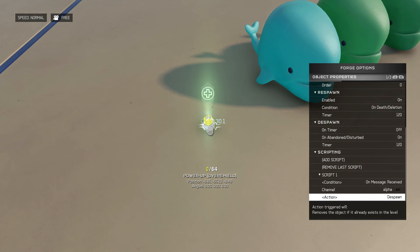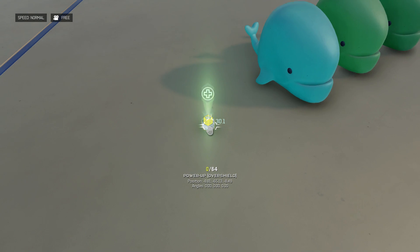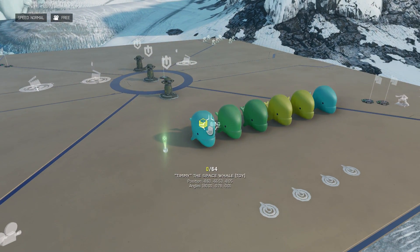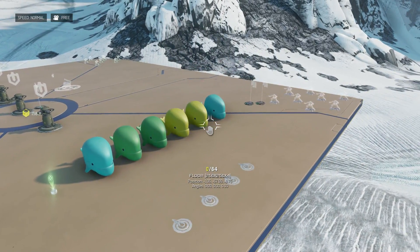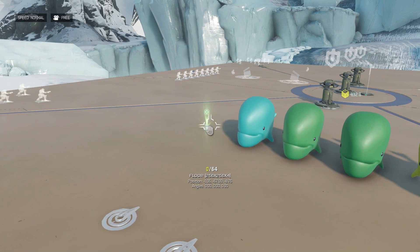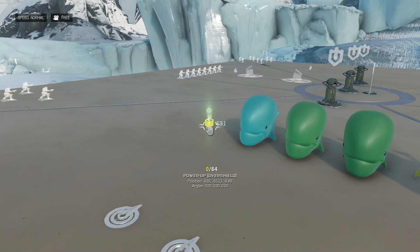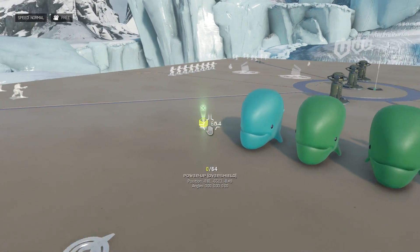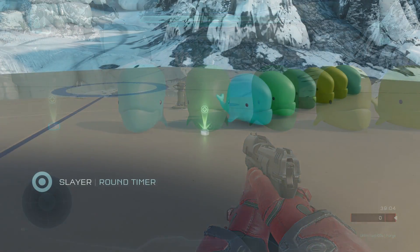Long story short: five seconds into every round after the first, we send a message on alpha; and 13 seconds into the first round, we also send a message on alpha. That accounts for the difference in intro times. On the object we're affecting, we simply say on message received alpha: despawn, and then it respawns 120 seconds later and continues to behave normally for the rest of the round.